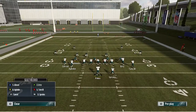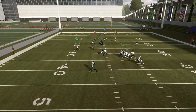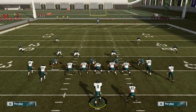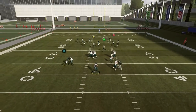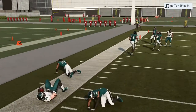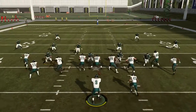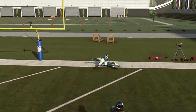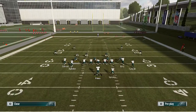As you guys can see, this is a ridiculous Cover 4 beater right here. Look at how you get Tate in action too - Golden Tate even gets open. So this is gonna be good for your arsenal, guys, good play. The bread and butter is the deep bomb - let them sit in that Cover 4 and you throw it deep.